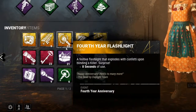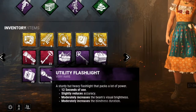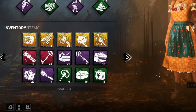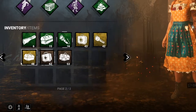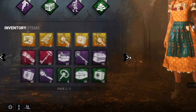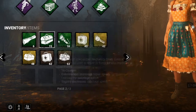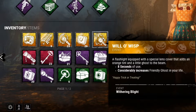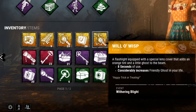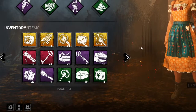There are three different kinds of flashlights, not counting event flashlights. There's the utility flashlight — the purple one, my favorite — then there's the green sports flashlight, and last but not least the common flashlight. Each of these has different effects. The common flashlight just has eight seconds of use, flat out. Any event flashlights added are usually just a duplicate of the common flashlight with some visual twist — like the Will-o'-Wisp Halloween one with its orange beam and spooky ghost outline.